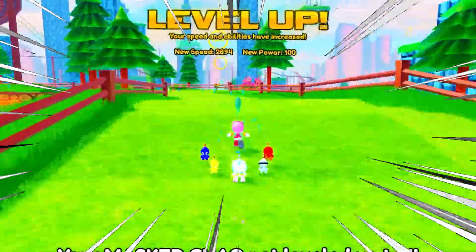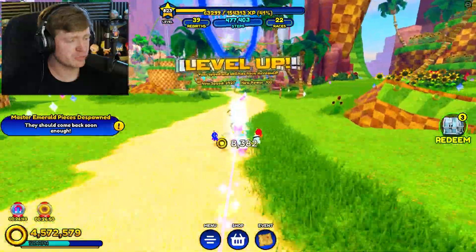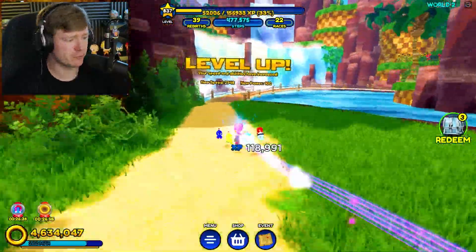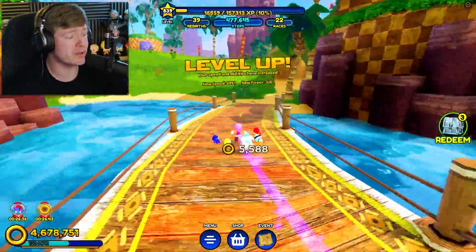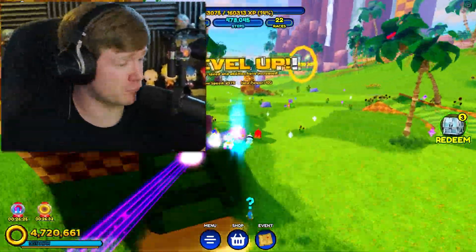By the way guys, look at the speed of Amy right now — we have her at the top, over level 800. The master emeralds did just despawn though, so it's time to collect some more rings. This is the best spot for rings right here — this little bridge, you get so many rings. You guys let me know what the best spot is for rings in the comments.